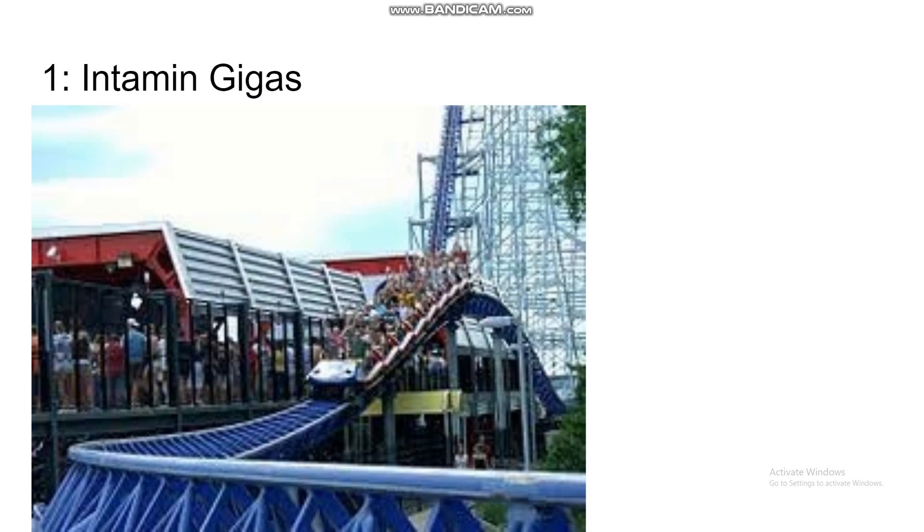The actual number one is the Intamin Giga Coasters. Intamin has five spots on this list — they're just too good. They've only built two gigas but those are the two best coasters in the world, period. They don't just do everything well — they do everything as best as possible. Sure, each one has a few flaws, but they absolutely destroy every single coaster out there. I305 and Millennium Force are the best coasters out there — the best duo in the world. Mention any coaster and none even stand a chance against them.